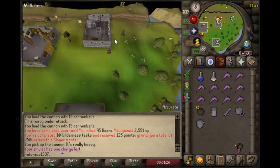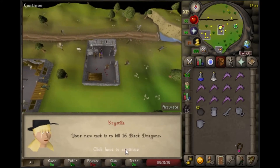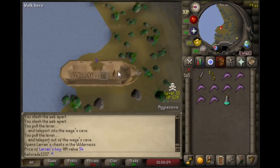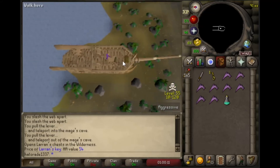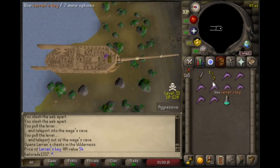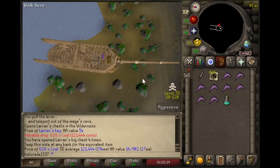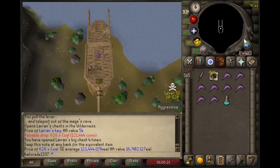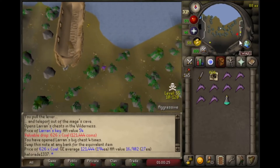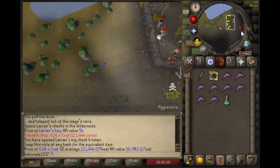Let's see what we can get for our next task — I'm hoping for something good here. Oh, that's terrible. First Laryn's Key drop of the episode coming in. This was only my fourth one, and we got 121k worth of coal. Obviously not the best drop in the world, but considering some of the terrible drops from a couple episodes ago, I'll take that one for sure.